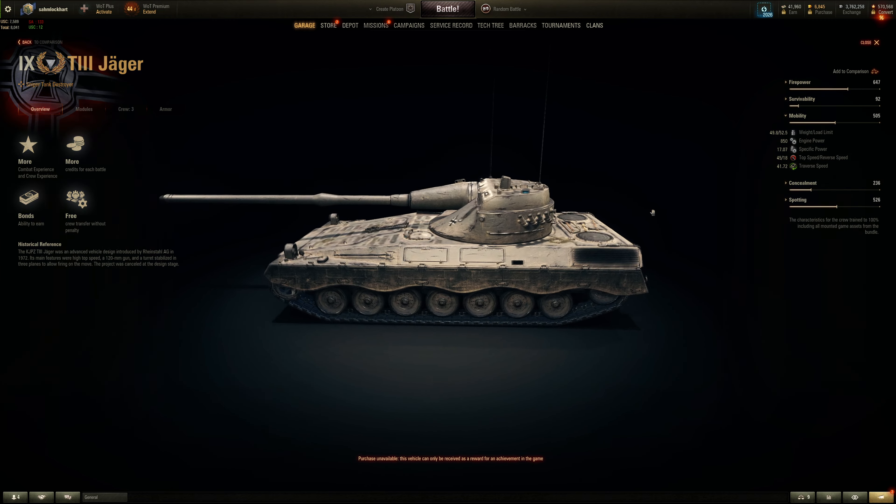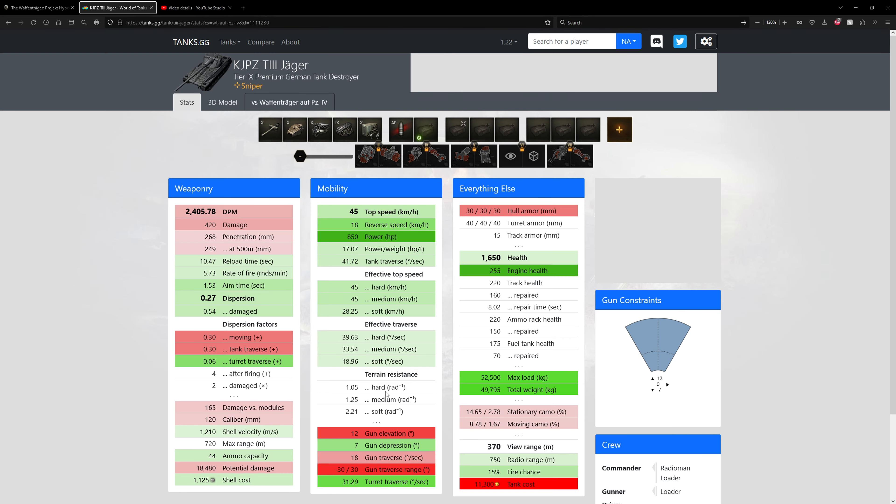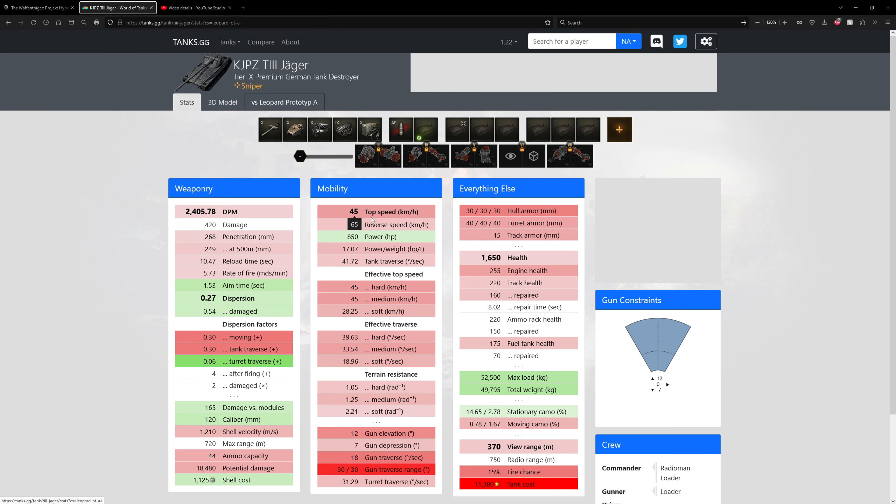Mobility-wise, it's about the same as a Waffenträger Panzer IV, just a little bit faster in terms of top speed. It has the same terrain resistance as a Waffenträger Panzer IV, slightly better horsepower-per-ton ratio, and better top speed. So it's slightly more mobile than a Waffenträger Panzer IV, but nowhere near a Leopard Prototype. Compared to a Leopard Prototype: 20 less km/h top speed with worse terrain resistance, about the same DPM, better accuracy, better aim time, not as good dispersion while moving, but better turret traverse dispersion. Slower shell velocity as it is AP compared to APCR, and only a limited turret traverse with 30 less meters of view range.